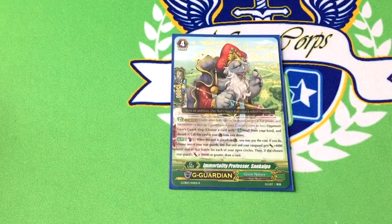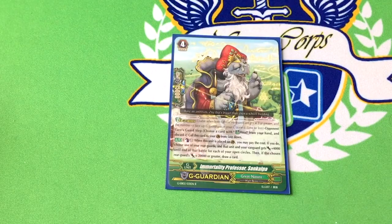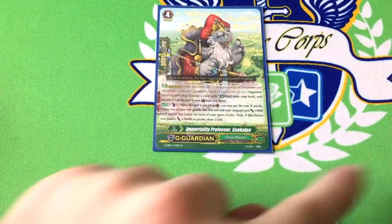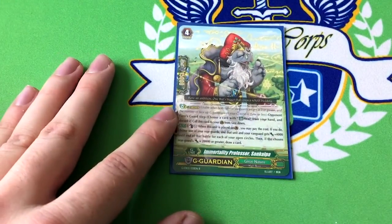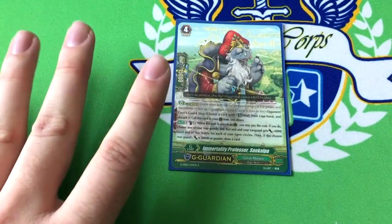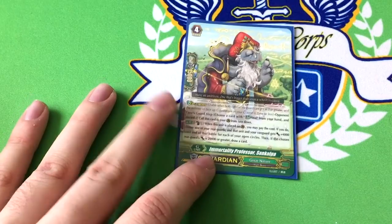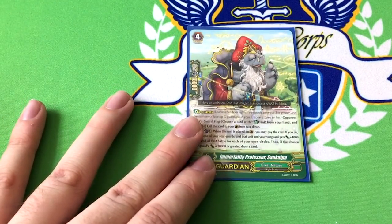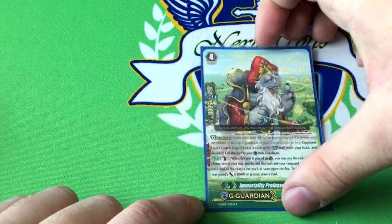And lastly, one of the new guys: Immortality Professor Sankalpa. Counterblast 1 when he's placed on a guard circle — you may pay the cost. If you do, choose one of your rearguards, and it and your Vanguard get plus 4k until end of battle for each of your open circles. Then if the chosen unit's attack is 20k or greater, draw a card. This makes strange numbers and it's kind of fun. Usually what's going to happen is you'll have a Crayon Tiger with the other circle open, these two, and your booster — so you'll have three open circles typically. That's plus 12 to Crayon Tiger, plus 12 to Vanguard, which means your Vanguard is now more than a 10k shield, basically three to pass on just a 26k Vanguard, and you get a draw so you can replace that heal you just used. Sometimes if you're low on counterblast you don't go into this, but it's still a very good card and I find a lot of uses for it.